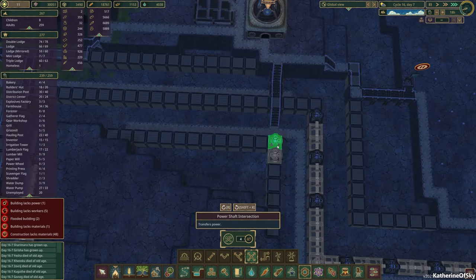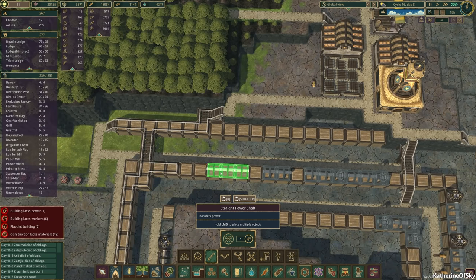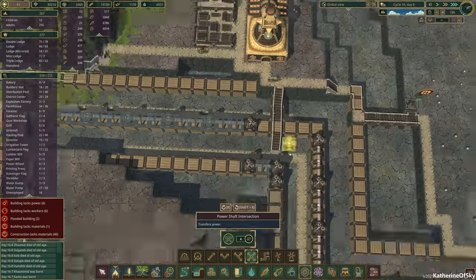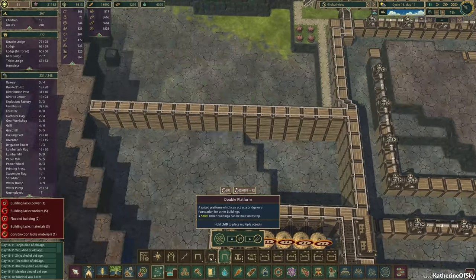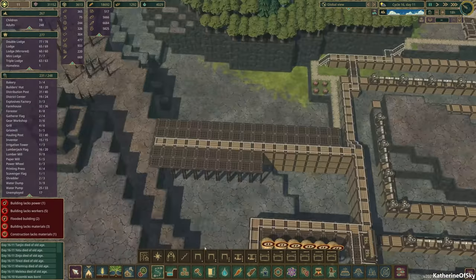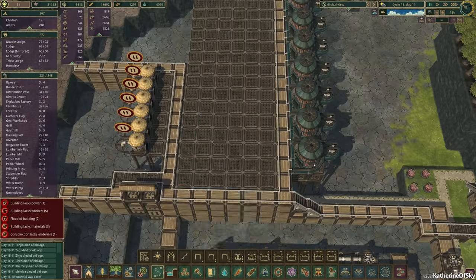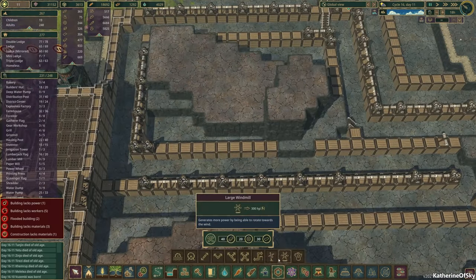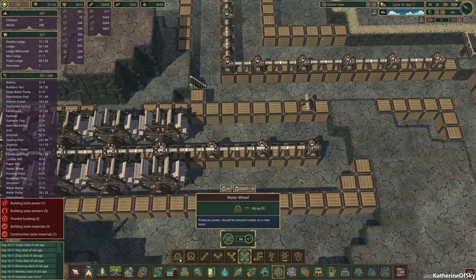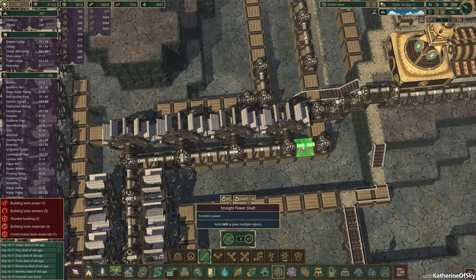At first I built everything with the beavers. I completed almost all the course with beaver power and spent many hours on it. But then I discovered a mod called Creative Mode by Hawk Falcon on ThunderStore.io, which I will link in the description below. The mod enables instant placement of any building plus some terrain modification tools, and it saved me so much time. With it I added the water wheels, the power shafts, and did some of the later basin excavation.